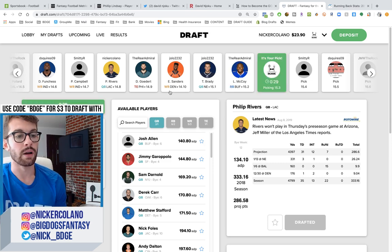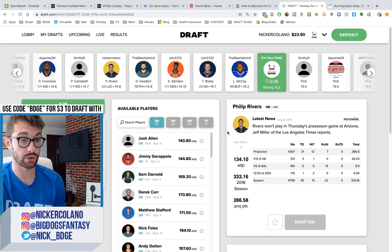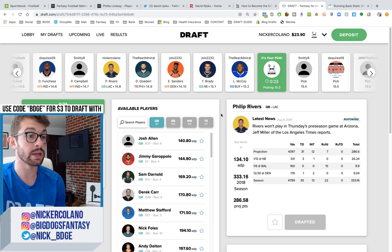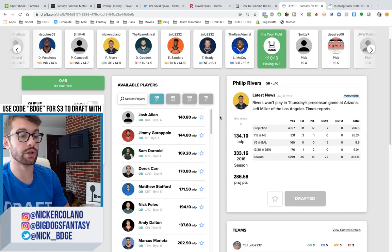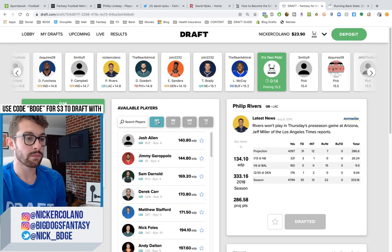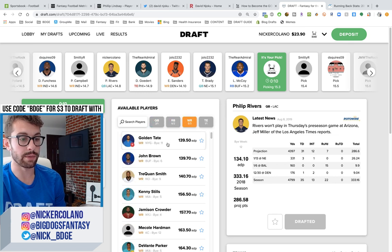Dallas Goedert was someone I was targeting heavily in the 12th, 13th round of drafts. However, he is also dealing with a calf strain — just like Derrick Henry — and that is a big injury for Goedert that might hamper his entire sophomore season. Which means upgrade to Zach Ertz; he becomes a good third-round pick again. So we have two quarterbacks; I'll probably lay off quarterbacks for now and end with wide receivers.